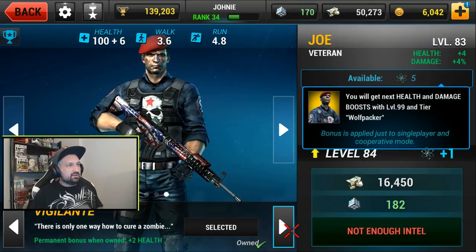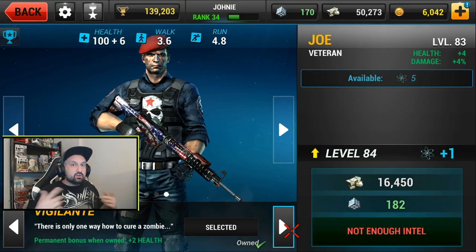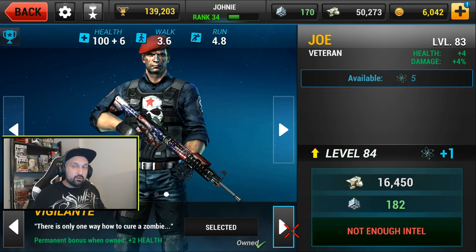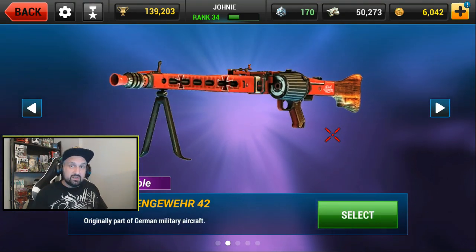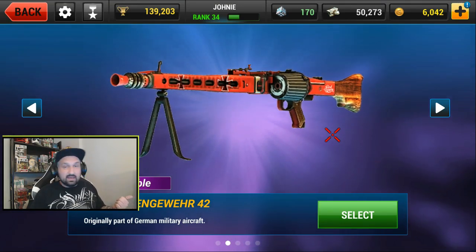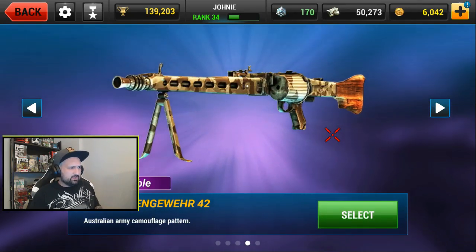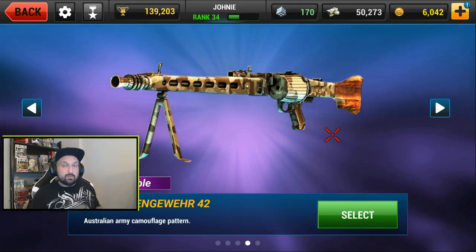I spent all my intel and I'm level 84 now. It cost a lot of cash and now I'm out of intel. From level 33 to 60-something it did cost quite a bit, so it's slowing me down on my weapons upgrades. Since my last video I was able to complete the whole campaign, so I got more stuff. I got new skins for my MG 42 - I have a red one and also a desert camo, it says Australian army camouflage pattern. So I got two skins for my MG 42.